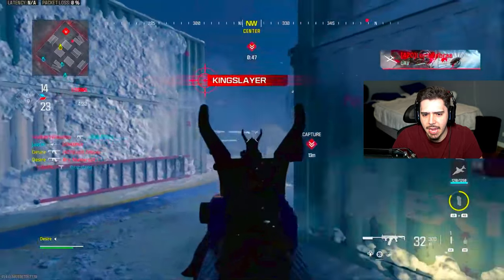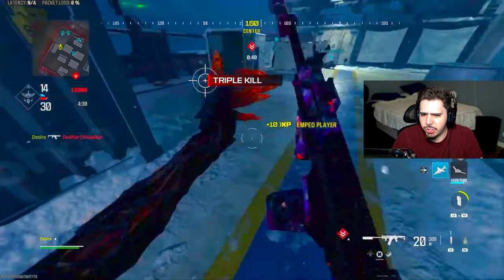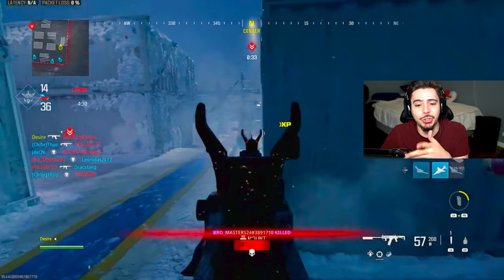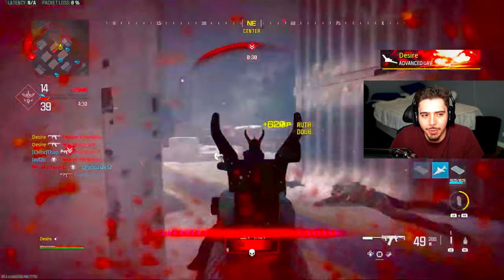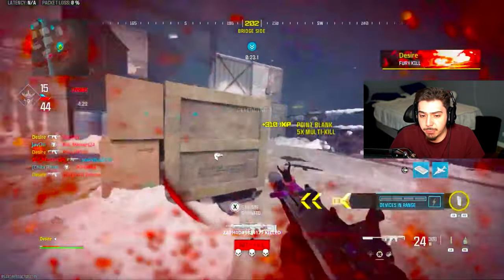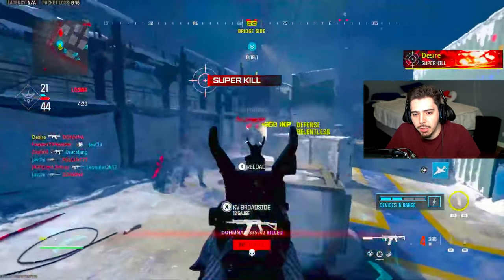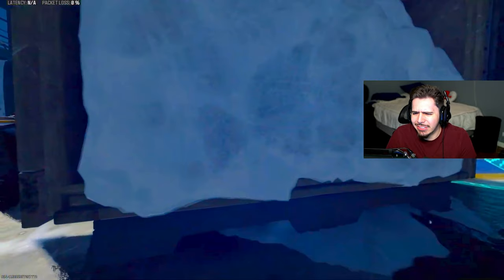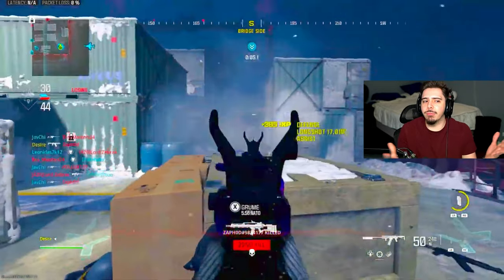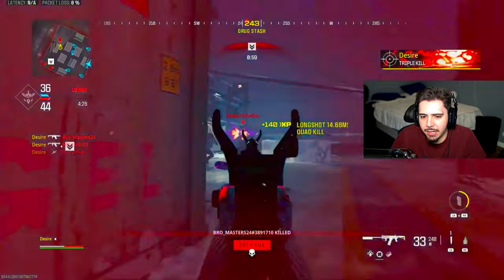He has stim shots on. I'm curious what vest he's using because my vest doesn't allow me to use equipment. I'm going to ask him about his build — I want to play like the number one player for a day. The health regen in this game is really slow — like seven seconds — so those stim shots seriously come in handy. You can instantly get your health back and get right back into the action.